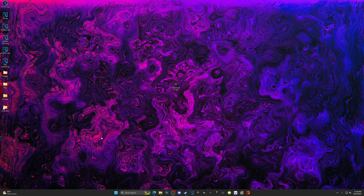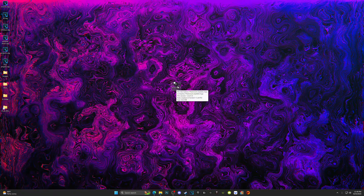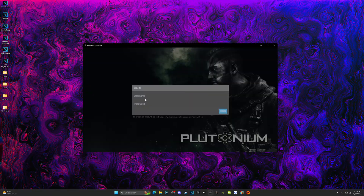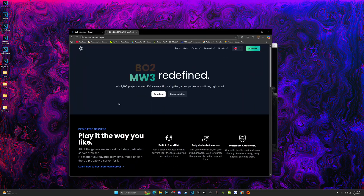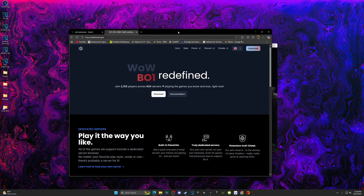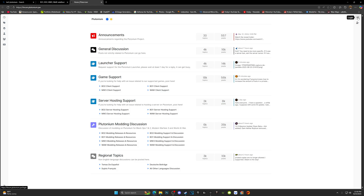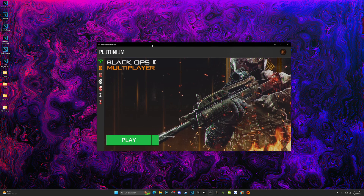Once it downloads, it's going to be in your downloads folder — I have it on my desktop just for easy access. Go ahead and open up the file. When it first boots up, it's going to ask you for a login username and password. Go back to the internet browser, go to the Black Ops 2 Plutonium page, and click the link that says 'Forum.' On the top right it's going to say login — just set up your username and password and then proceed to the next step.